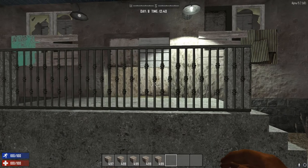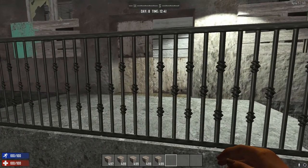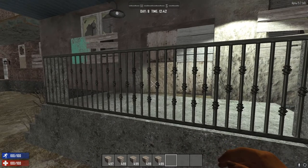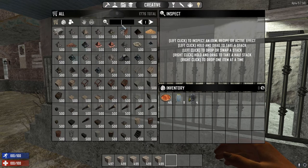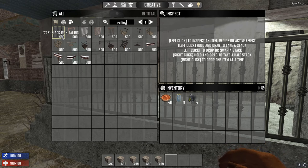I found something else to use as an example. I'm fond of these black iron railings, but they're not something available for us to create. Going into the creative menu and searching for railings — here they are: black iron railings, number 723. Because they're made of iron, the closest recipe would be iron bars, which you'd make in the forge.